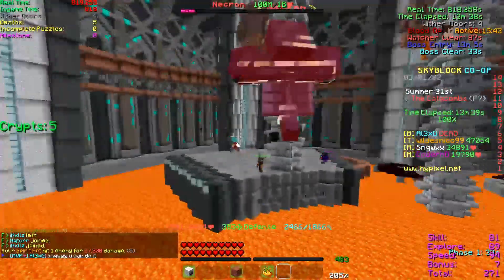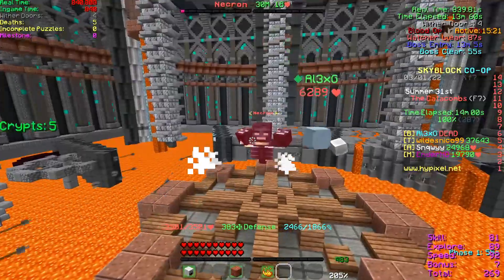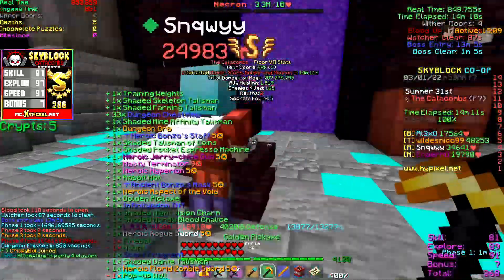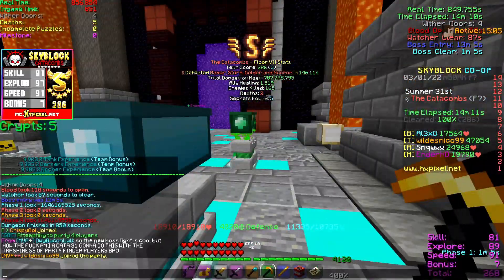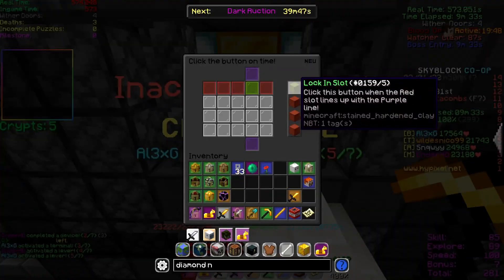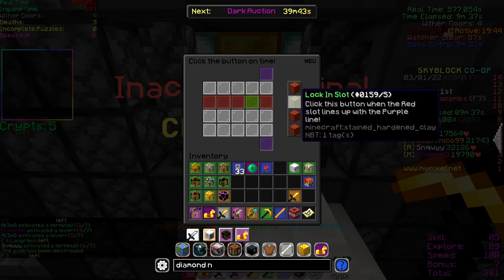The next part is just like Floor 7 before the changes — it's Necron, and you literally just have to shoot him. It's just a little bit harder to kill him, as he's more tanky and does more damage. And that's basically it for the new Floor 7 boss fight. You do actually get more Catacombs XP. We managed to complete one S run and I got 66,000 Catacombs XP from it, so that isn't too bad. Also, the loot pools have been buffed a lot, so it should make drops easier to get.